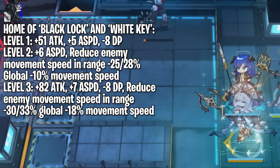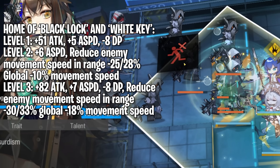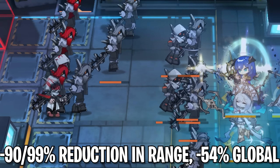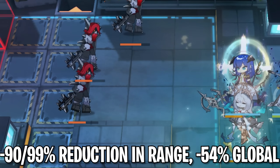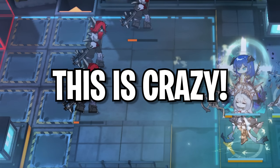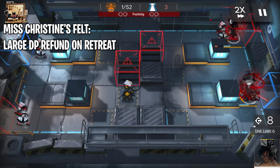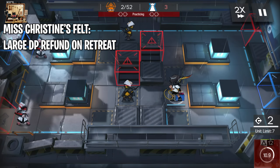That's truly crazy. Level 3 gives her more attack, more attack speed, and movement speed reduction within her range of minus 30% or minus 33%, and global movement speed reduction minus 18% total. Unlike Ling, upgrading Mostima's module from 2 to 3 is going to be highly valuable to her impact in battle. Mostima's third skill multiplies the global movement speed reduction by 3, resulting in a 90% or 99% reduction in movement speed within range, and a 54% global reduction in movement speed. I think it's safe to say this one is worth the upgrade, no matter the cost.